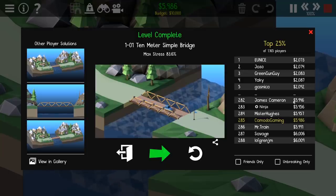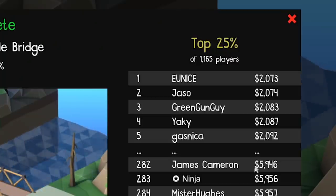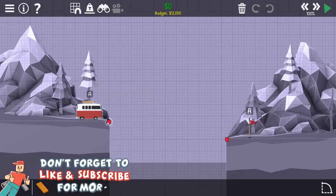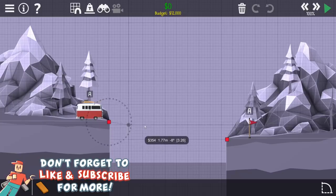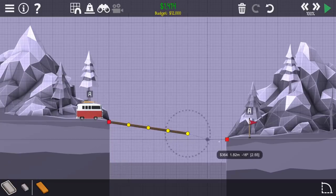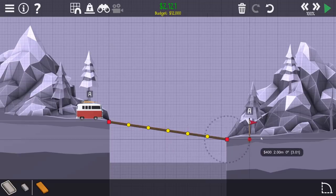Look at that - we're horrible. How did somebody get that done for two thousand dollars? So if you guys want to see some more Poly Bridge on the channel, maybe hit that thumbs up button, it helps out my channel. Let's continue to play here. All right, so we have a sloped design here.